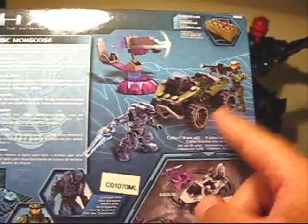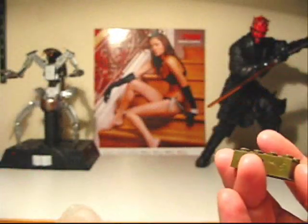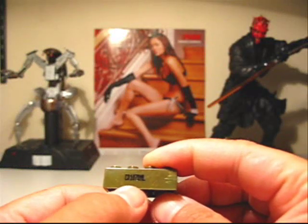It does include the Mongoose itself, a Spartan with a sniper rifle, a Covenant Elite with an energy sword, and a Covenant turret station. Here are the stickers and the parts bags — there's this little one and then the main one with all the rest of the parts. There's also an unbagged brick with a serial number on it — I'm not sure if it's part of the set or a bonus brick.